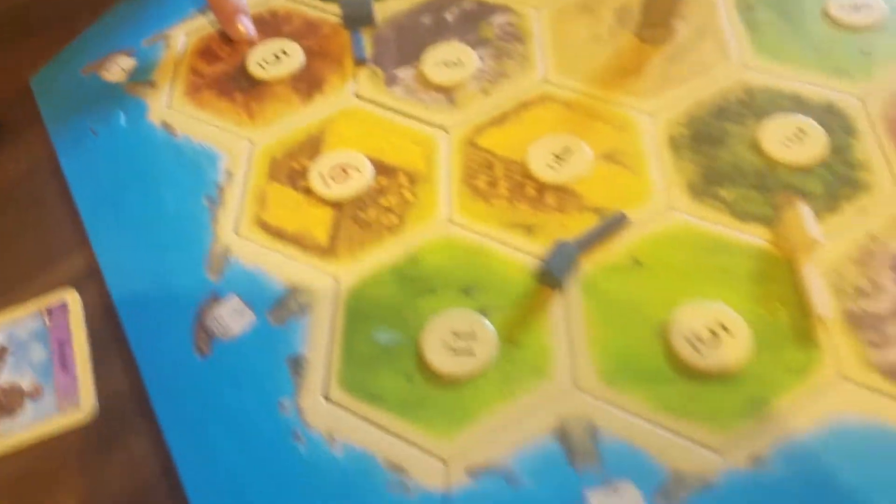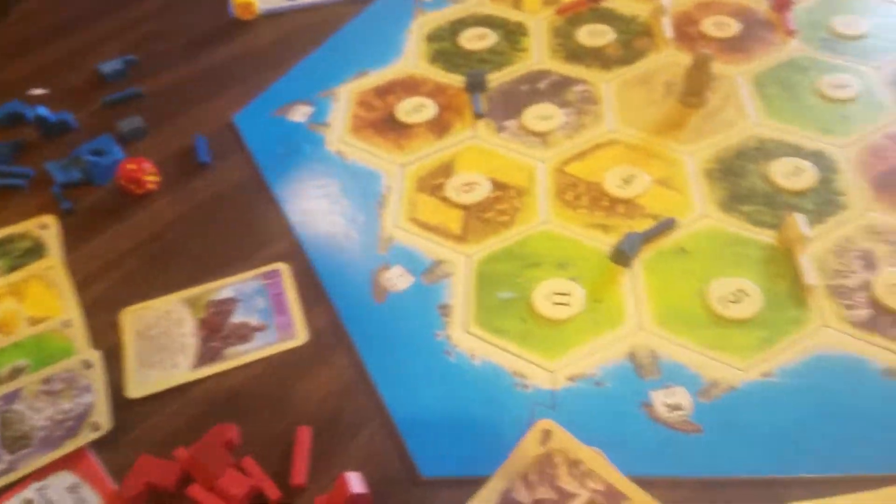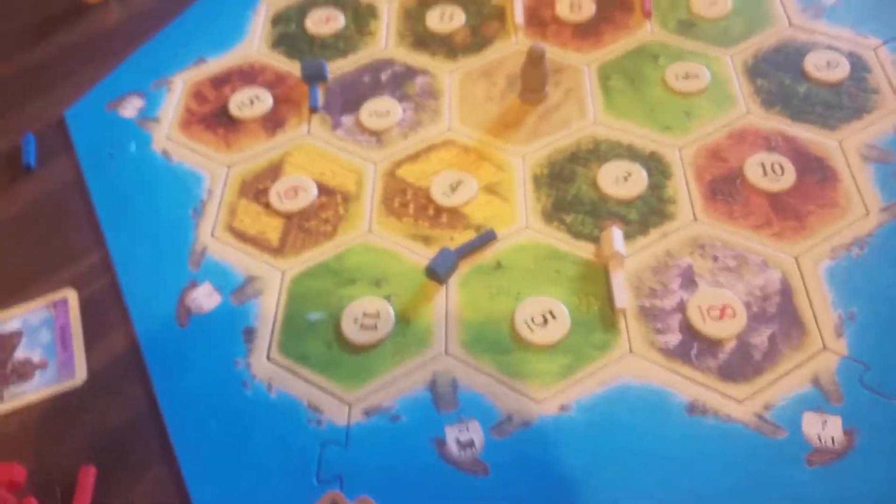A 5. I get bricks, and you also get sheep wool. I get sheep wool. I am going to make another development card.